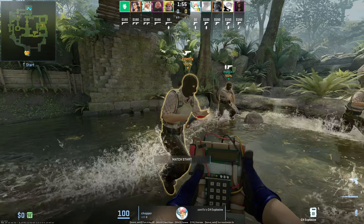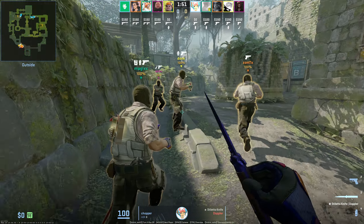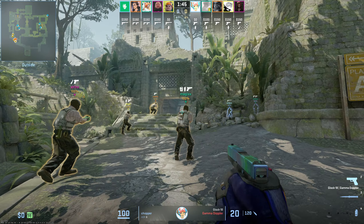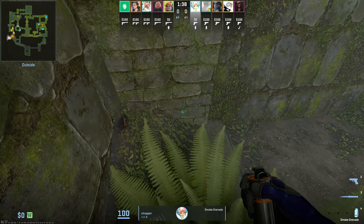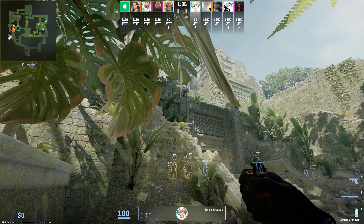We're going to start off by looking at Chopper's POV, and if you look at the top of your screen you can see Spirit's buy. They have two smokes, a flash, and a Molotov as well as a P250 on Shiro so you can take those longer ranged engagements. They're going to just be slowly creeping up here taking that space towards A-Main, and Magix is going to drop Chopper an extra smoke grenade and set up here to throw two nice smokes to help them take the site practically for free.